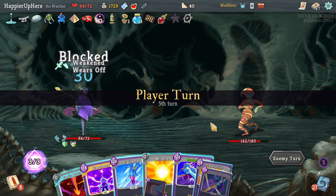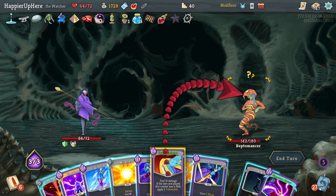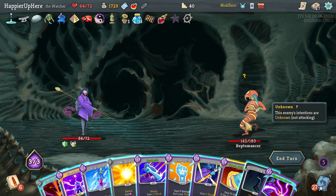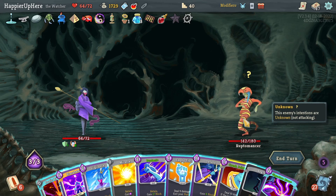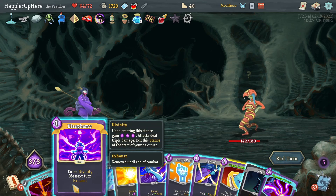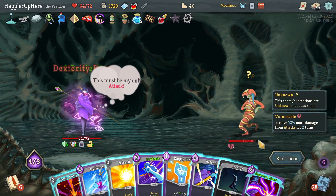This is the crucial turn. Crush Joints — if I do Blasphemy, Crush Joints, then Signature Move, that'll be enough to kill. I don't want to do Empty Body, Empty Fist separately — Blasphemy, Crush Joints, then Signature Move for 480 damage.